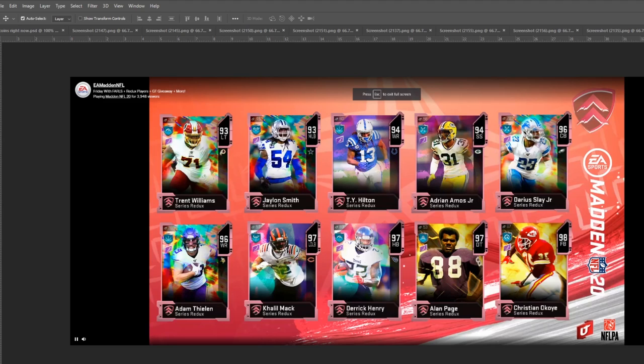Moving on to the higher ones: Khalil Mack, Derek Henry, Alan Page, and Christian Okoye. If you guys have been watching the channel, you already know — Christian Okoye. He's been up for like a million coins for the longest time. If he falls to 300k or 200k, he's definitely worth it for guys who run stretch and lead blocking run plays, or gun split close formations where your fullback comes out of the backfield. Alan Page is another great defensive tackle you can power up to 99 overall very easily. Derek Henry was okay — not my running back. Khalil Mack was actually pretty amazing.